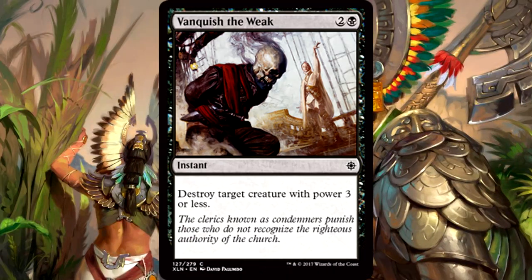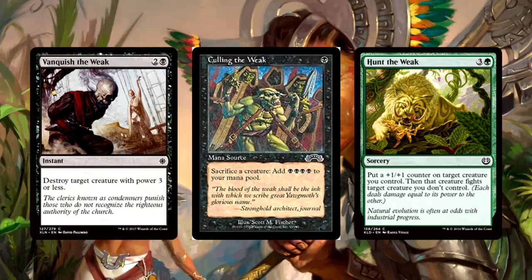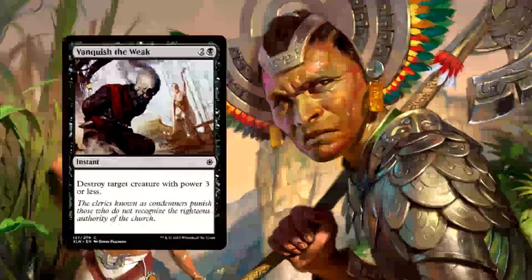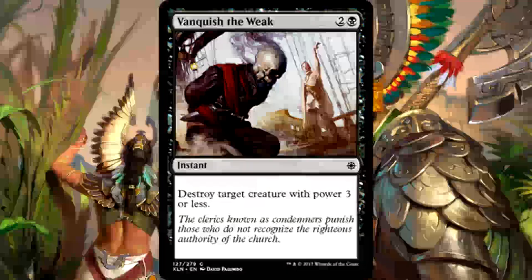Vanquish the Weak is three mana for an instant — destroy target creature with power three or less. First we're culling the weak, then we're hunting the weak — the weak really need to get their act together. Anyways, Vanquish the Weak is an instant-speed removal spell, and this is a limited format, so obviously I'm going to tell you it's playable. It hits almost every pirate in the entire set, most merfolk, most vampires. It's more versatile and wide-reaching than you think, well worth including in any black limited strategy. Certainly one of the first cards that makes the main deck.